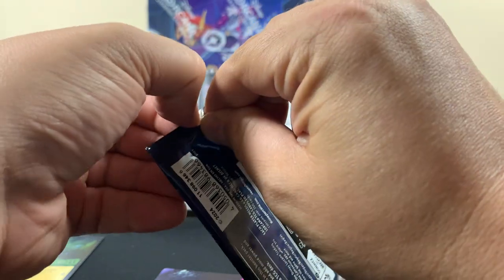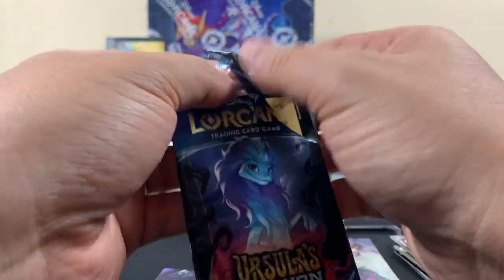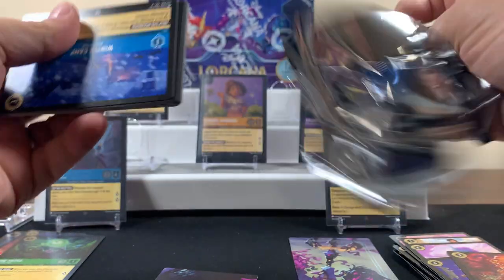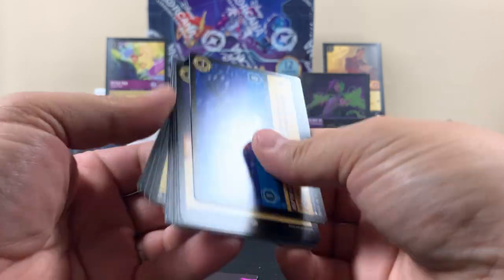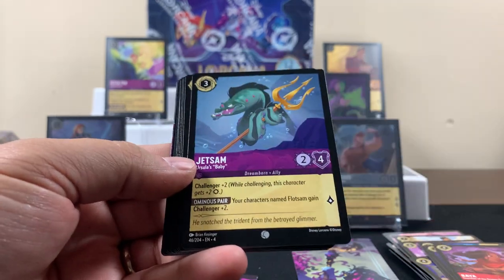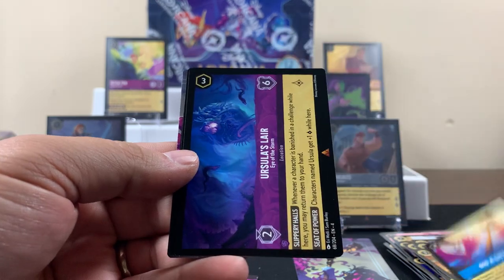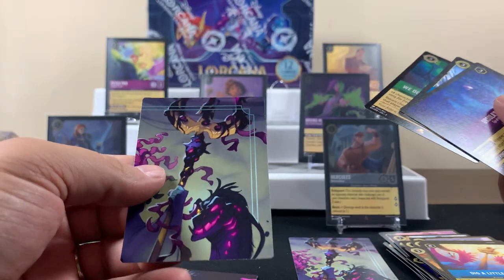If you get more than four different puzzle pieces then there must be more. Look at how these cards look. It's a sideways card — Stitch, Raya, Jetsam, Gus — a sideways rare, a rare, a rare, and a puzzle piece we already have.